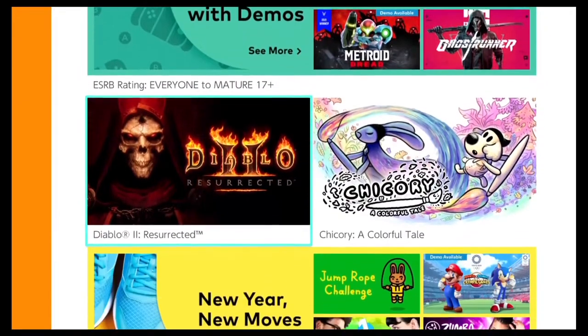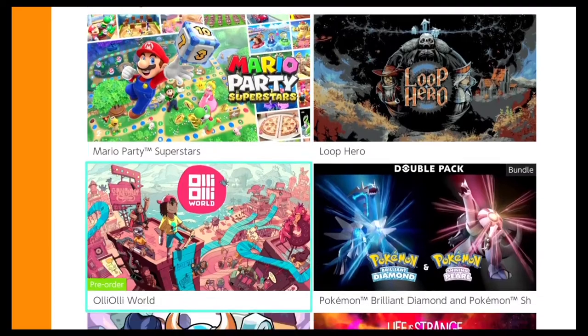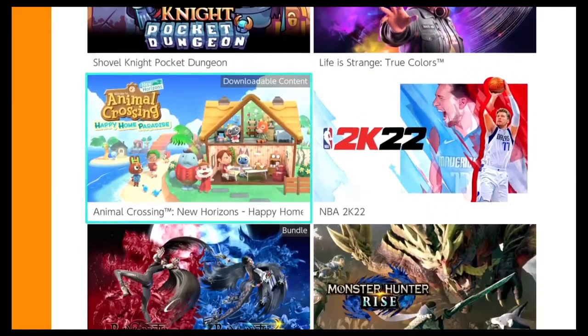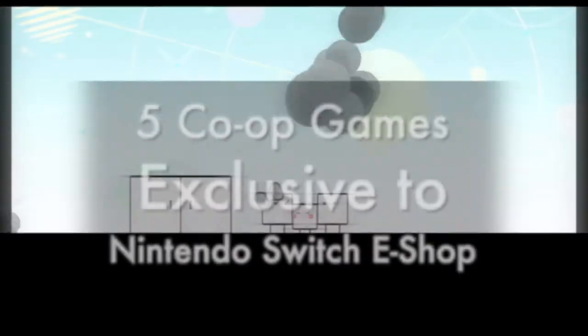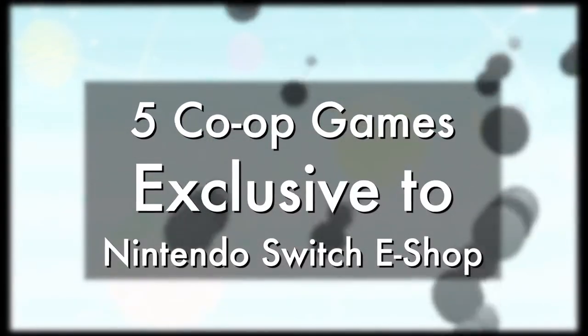The games we're talking about today are exclusive to the Nintendo Switch eShop. You cannot get them on other platforms, and they were not released in physical form. Here are five great co-op games exclusive to the Nintendo Switch eShop.